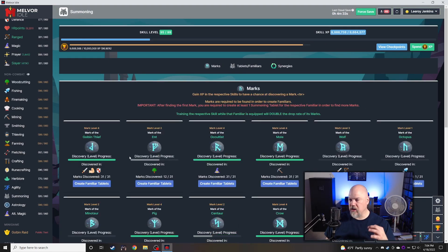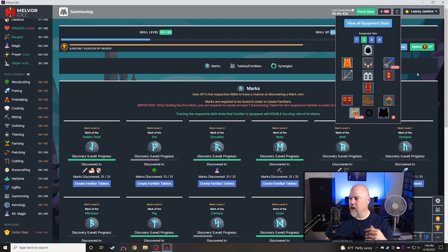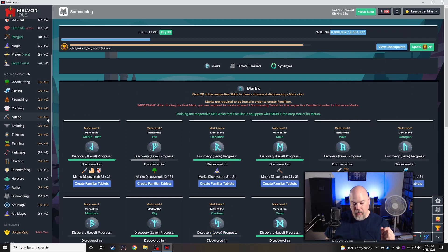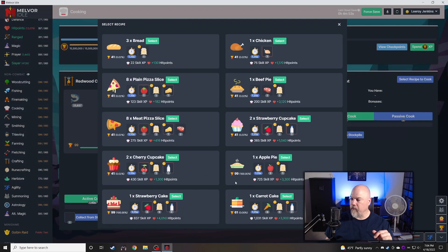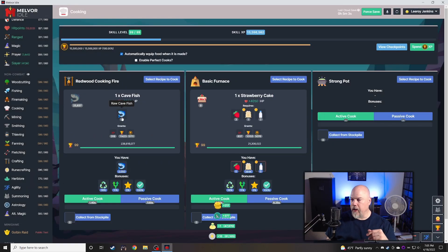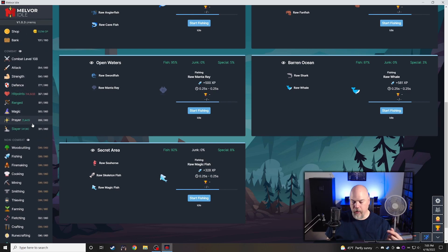Summoning is just horribly, horrendously slow — it just doesn't move. If I go create tablets, it just doesn't register hardly at all. I really need to be creating these tablets and going into combat with them. I got Cooking up to level 99. I did a bunch of cave fish for a while, then apple pies into strawberry cakes, and it hit level 99. I'm kicking around the idea of using raw magic fish since you don't have to cook them, but I can also get a bunch of whales and let that cook overnight. I really need to get up some raw skeleton fish and get my prayer points up because that's holding me back now.